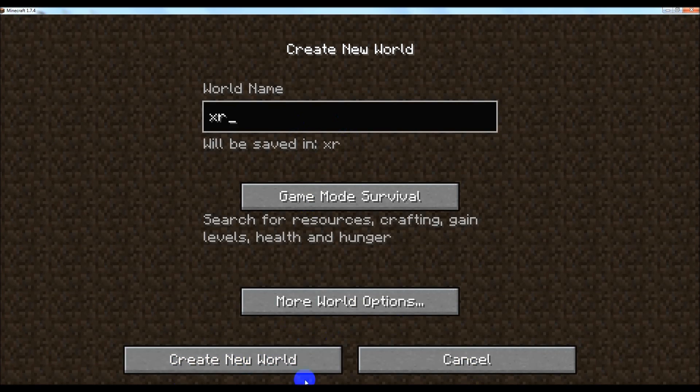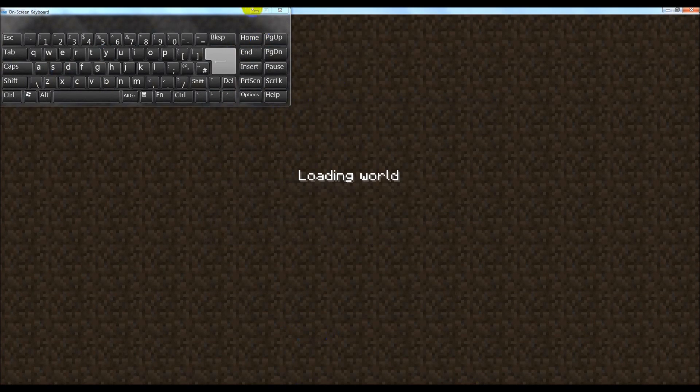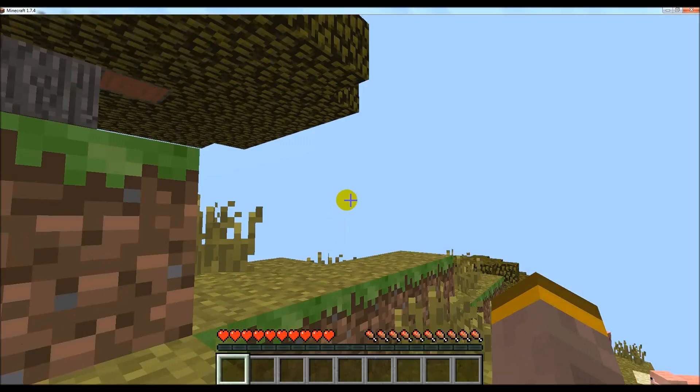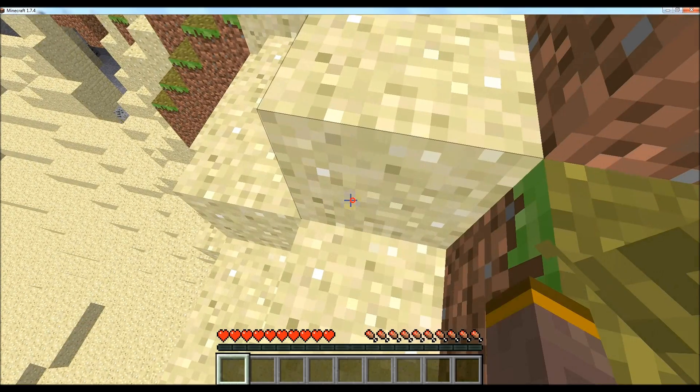My keyboard's broken and doesn't work, so I have to use the on-screen keyboard, which is not ideal. Are you not going to introduce your worthy assistant? In the background you can hear my friend on Skype — his awesome assistant named Ryan.